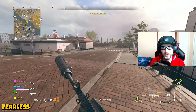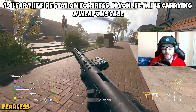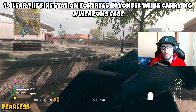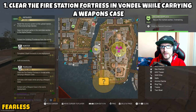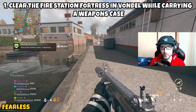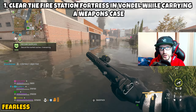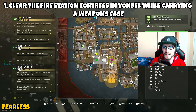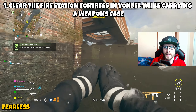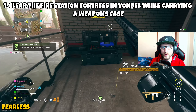This mission is going to be three parts, taking us over to Vondal. Part 1 asks us to clear the Fire Station Fortress in Vondal while carrying a weapons case. To get access to the Fire Station Fortress, you will need a Fire Department Key. You can get one by completing HVT contracts, as there is always a possibility it will drop that way, or you might receive one as a mission reward — so check your stash. The other option is to come in equipped with a Skeleton Key.